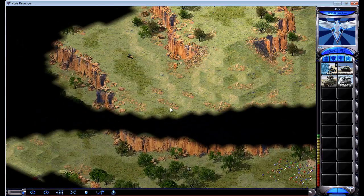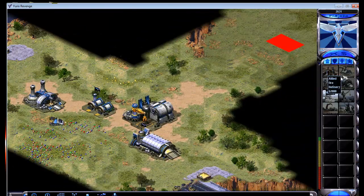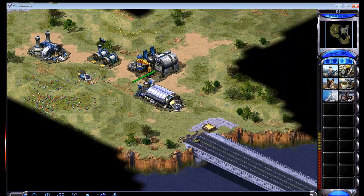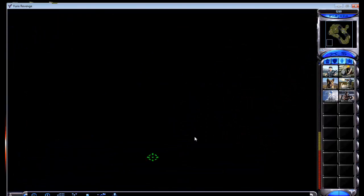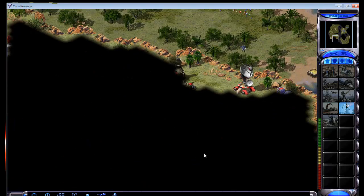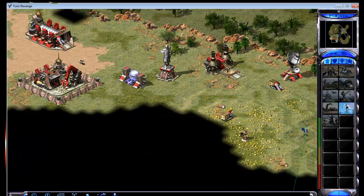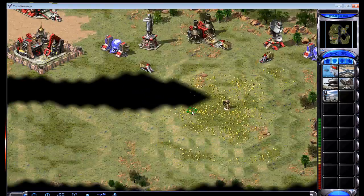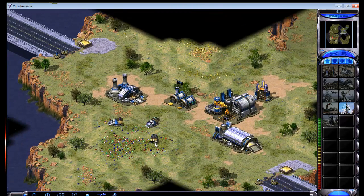This guy's going for a quick tech as well. We'll scout him with the Rocketeer. Since he's building a radar, that tells me he's going for a fast navy or fast tech — a fast iron curtain perhaps — and he's not going to be rushing me. You can clearly see he's building towards a navy. It's a bit awkward that he's not mining the gems here though.